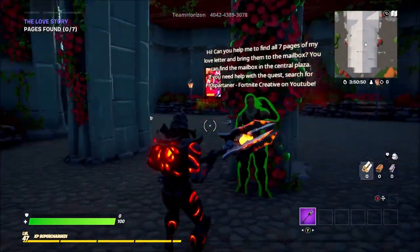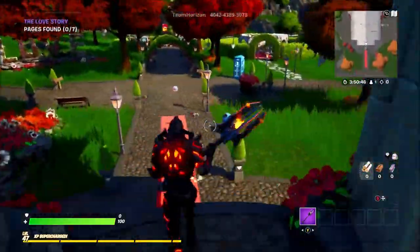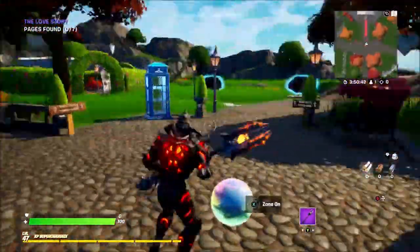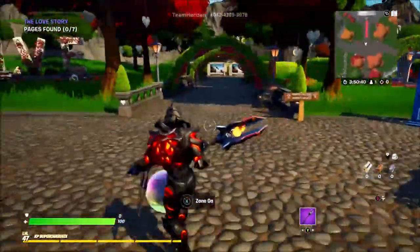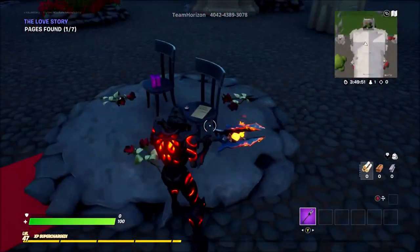As you can see, there are seven pages that you're gonna have to find — they're gonna be hidden around this hub — and then you have to go back to the mailbox and deliver them. So let's go and find them, there's seven of them and let's get hunting.